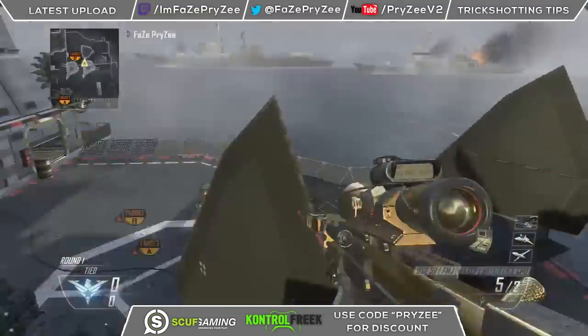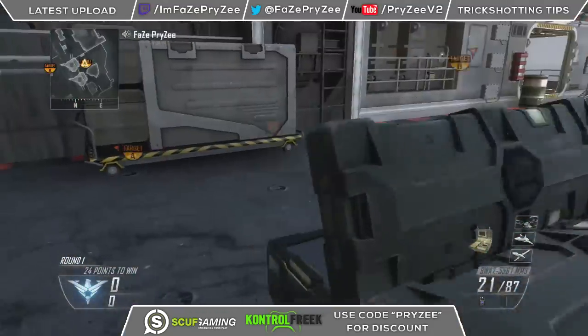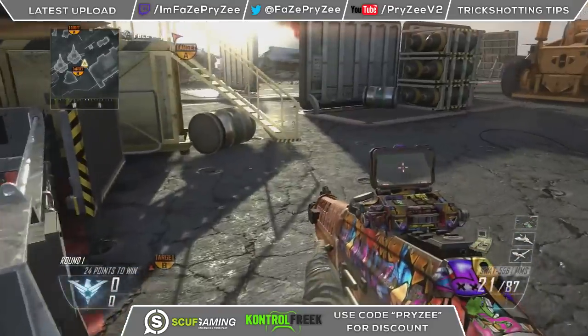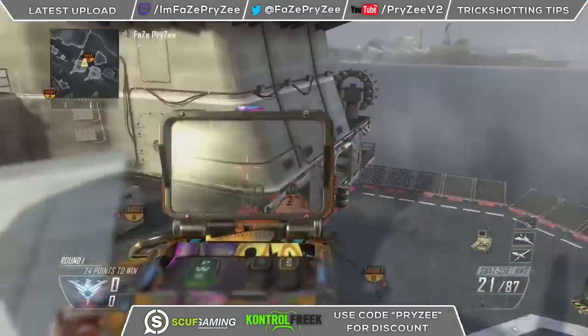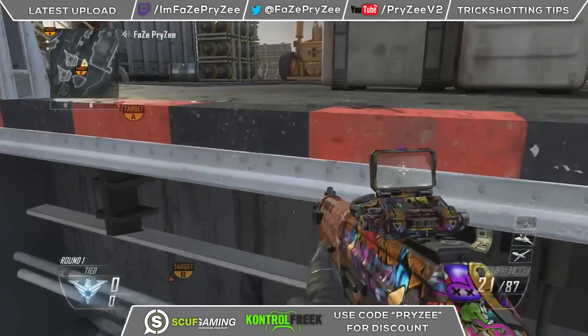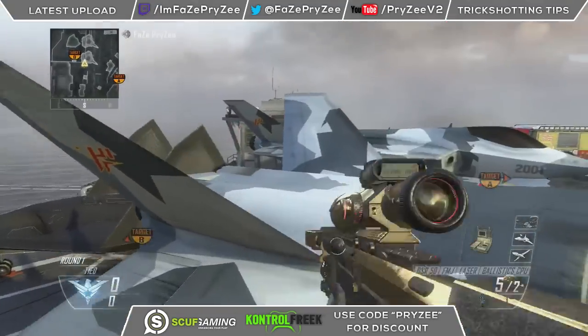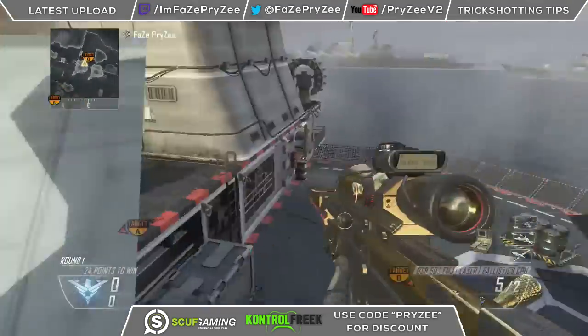I hope you guys enjoyed this commentary and it was some help. If you liked it please leave a like. If you want to get better at trick shotting but don't feel like playing claw, definitely use my code for SCUF which is just 'Prizzy' for a discount, same with Control Freaks — also 'Prizzy'. Hope you guys enjoyed, deuces.